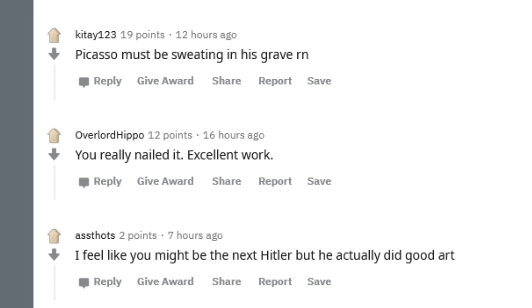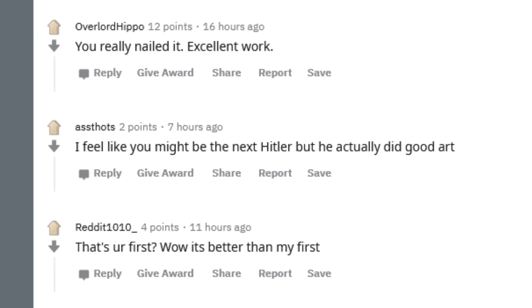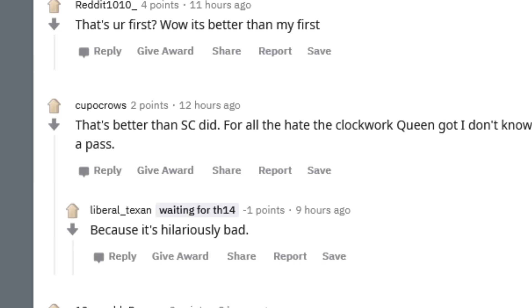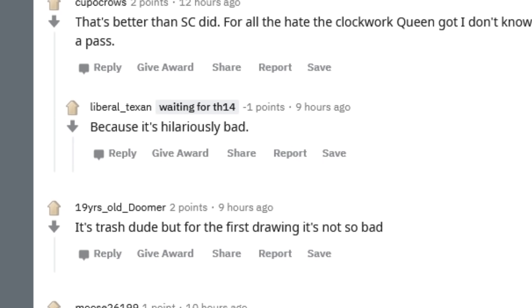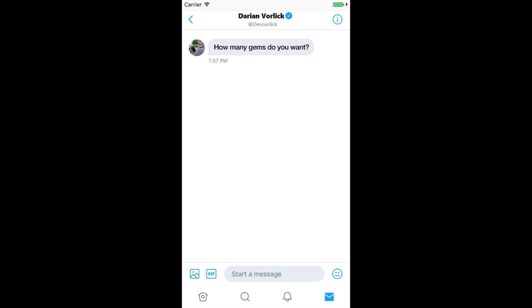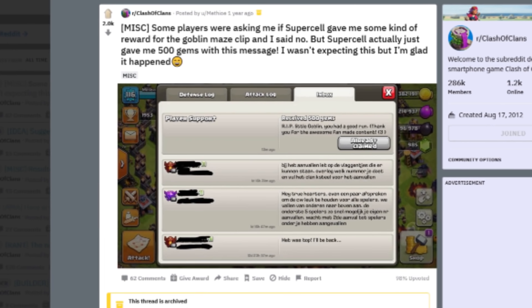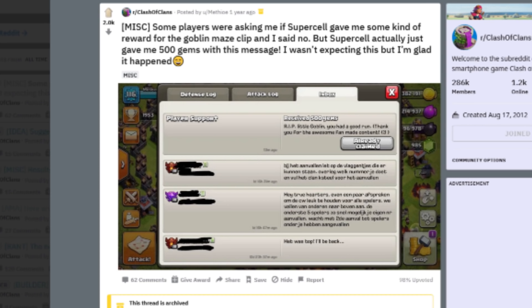People said 'You really nailed it' and 'Excellent work.' People appreciate fine art when they see one. It didn't take long until the community manager contacted me asking how many gems I wanted. Since it took me days to make this masterpiece, I said 10,000 gems please — and he sent it. But all of that was unfortunately only a dream. It never happened. Although don't get me wrong, it's still possible to get those 500 gems — just this time I wasn't lucky enough.